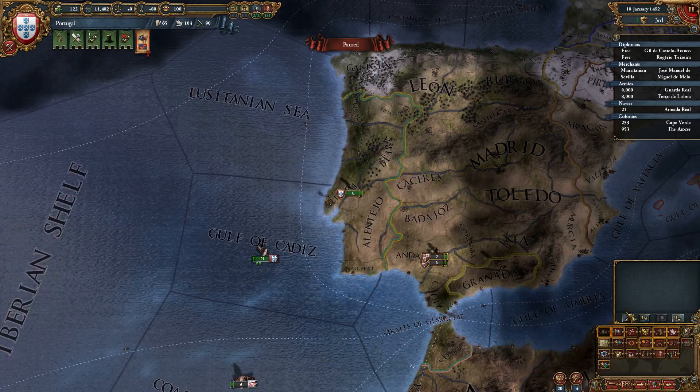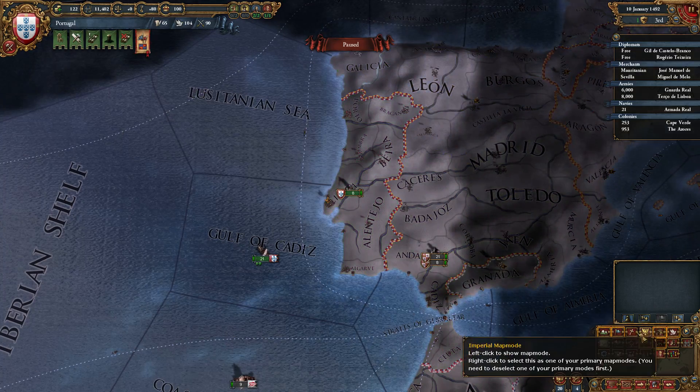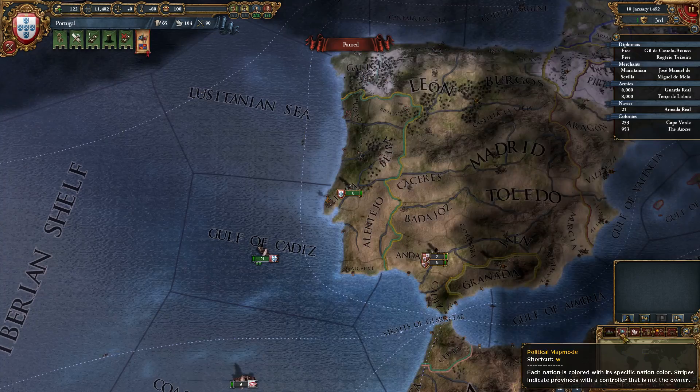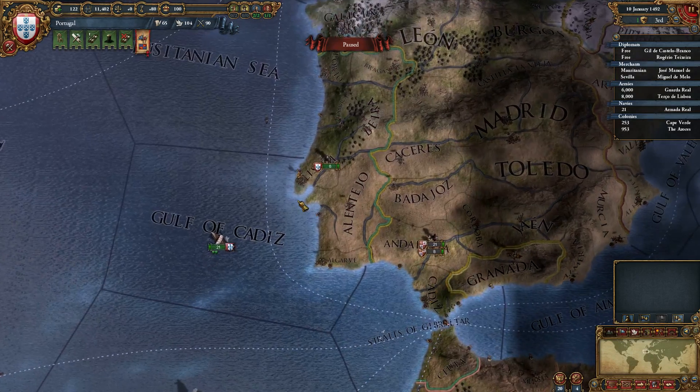Next we have QWERTY, which is 6 keybinds: Q, W, E, R, T, and Y, which can be customized to any of the map modes that you'd prefer to have. Whichever order you'd like them, you can have it specialized just for your playstyle.